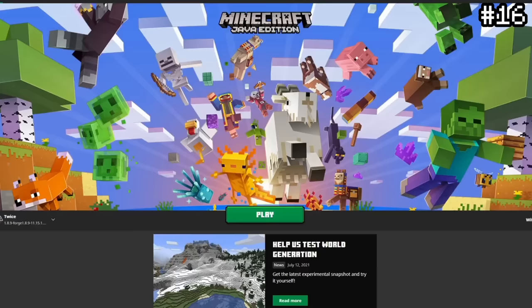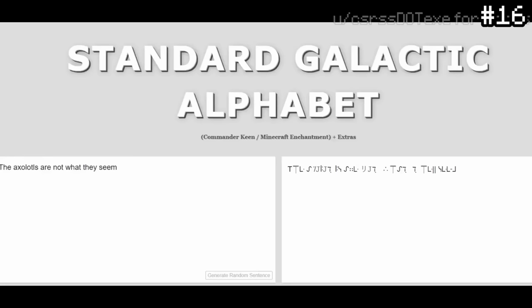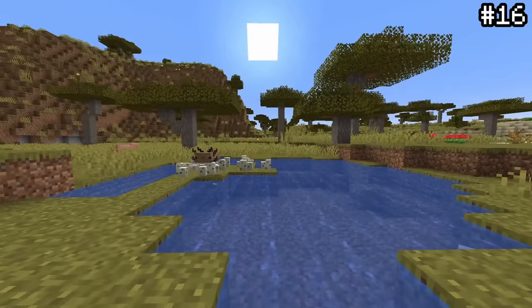In the release notes of the old Minecraft launcher, there's actually a hidden encrypted message. This message is written in the galactic alphabet, better known as Minecraft enchanting table language, and it translates to 'the axolotls are not what they seem.' What could this mean? Well, you can be the judge of that.